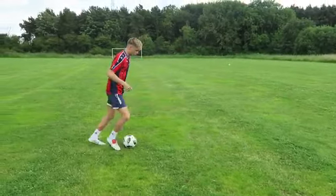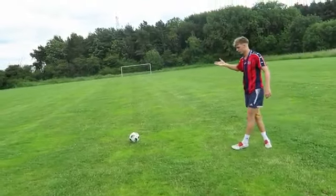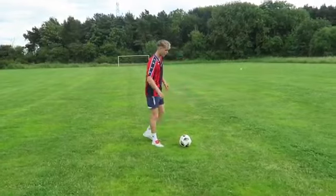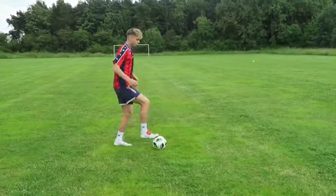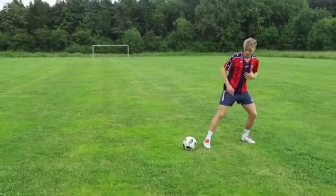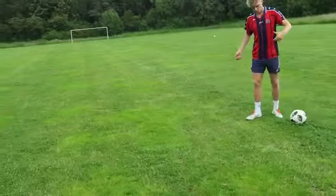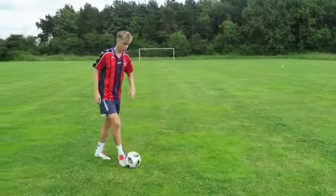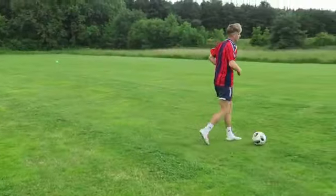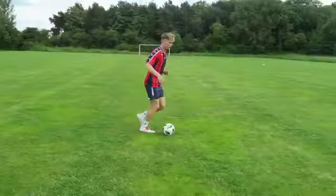We're dragging it forward and stopping it with the outside of our foot — using the sole to the outside. A little bit faster: forward, forward, drag, stop, like that. You don't want to make it go too far back — you want to keep it somewhat close to your feet because if a defender is close you don't want them to get it. So you're setting your body as if you're going to go forward, and then as you come back the defender will follow you — that's when we go into the elastico and go back down the line.